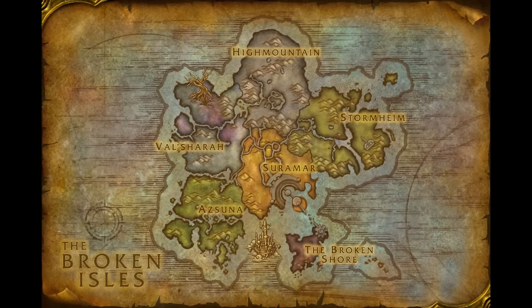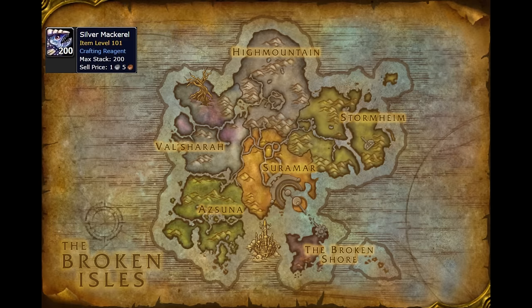There are six types of basic fish coming in Legion. Silver Mackerel is the new trash fish and can be caught anywhere in the Broken Isles. You can use it to cook a basic non-buff food, and it's also in the new first aid recipes.